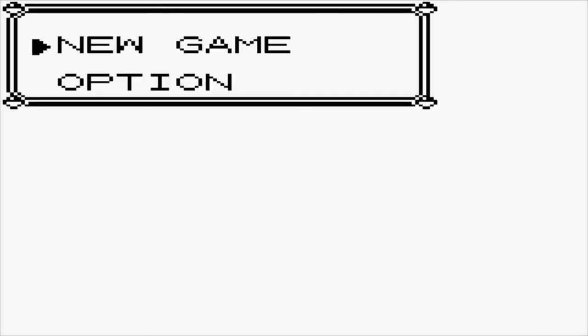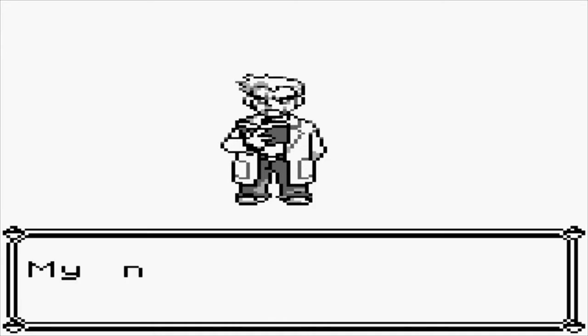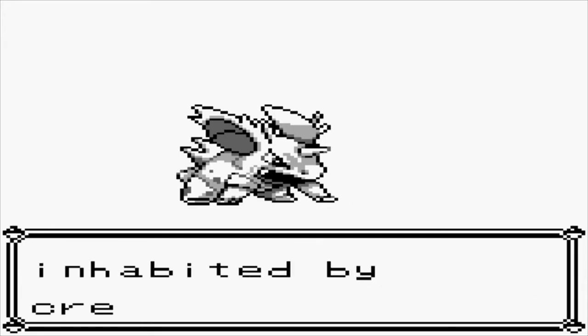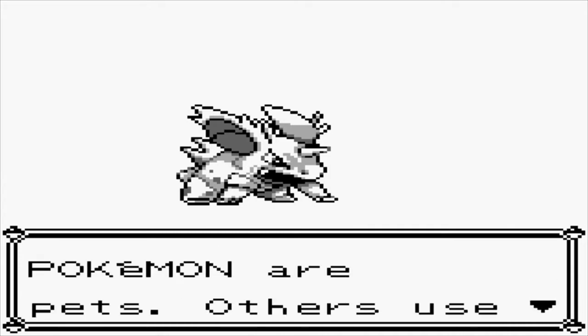For those of you who aren't familiar with what a Nuzlocke is, it's basically Pokemon hard mode. The rules are: every time one of your Pokemon faints, you treat it as though it were dead. You have to put it in a box and you can never, ever use it again. Beyond that, you're only allowed to catch the first Pokemon you see in every route, and you have to nickname everything.